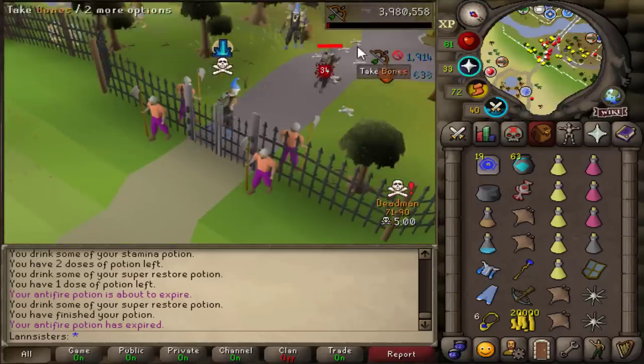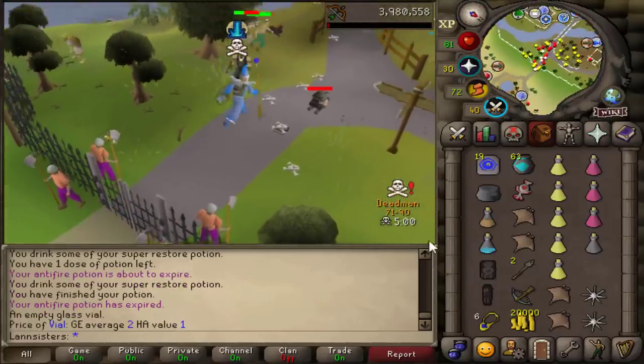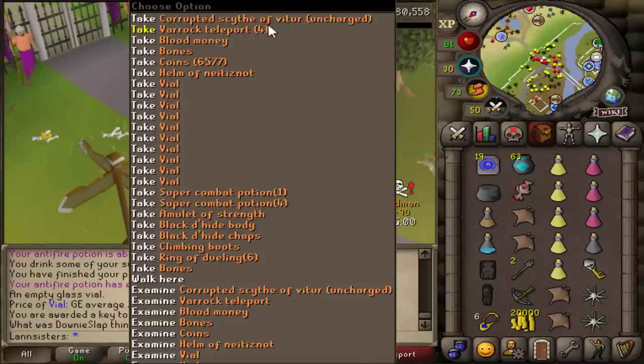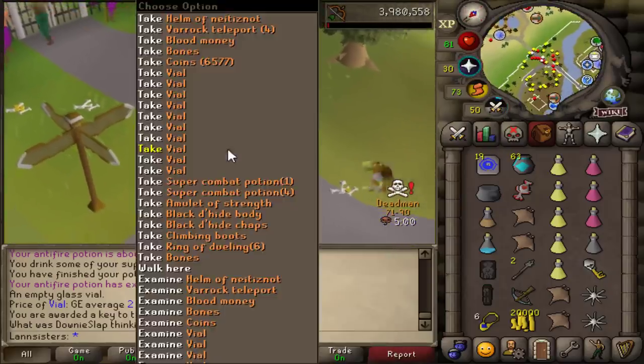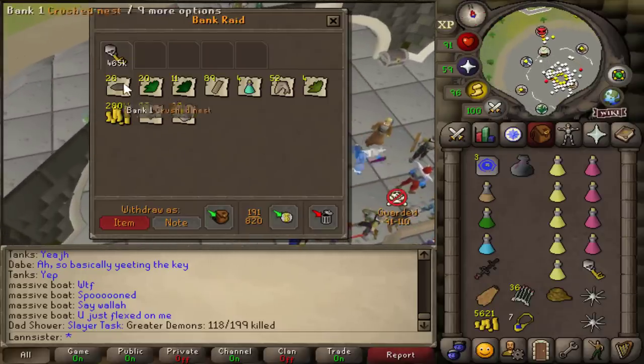Smite it. Oh my god, that's a sigil — that's a sigil PK! Look at the corrupted sigil on the floor. Oh my god, it's beautiful. Wait, I completely forgot about the key. What do we even get in the key? 465k.